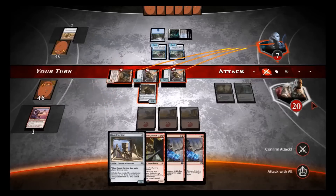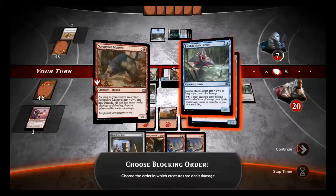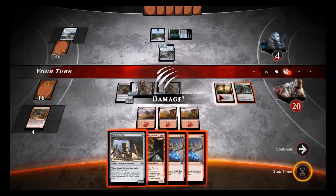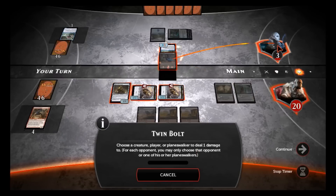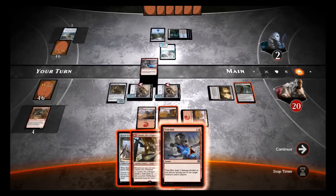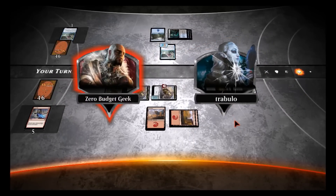It doesn't make sense to attack with the ground guys — they'll just block them. I'll let go of the Engineer. We're gonna attack for two, four, five, six, seven, eight — this game he's dead. We've got more mana here, so we'll push — attack with all these guys. He'll probably double block this, and that's fine. We'll confirm the attack, only kill one, but now we double Twin Bolt him — play this to the face, and another one — and there we go! That's it for Trabolo.